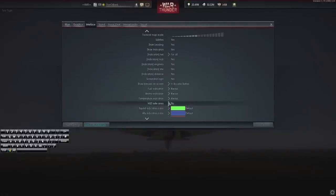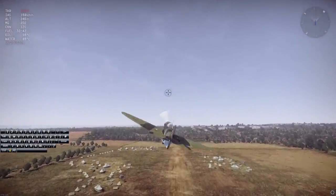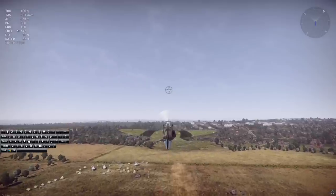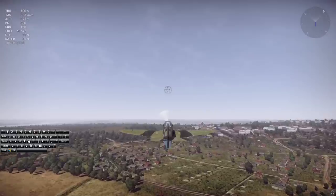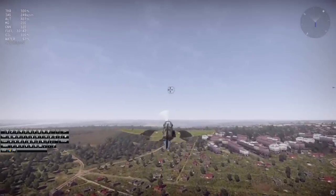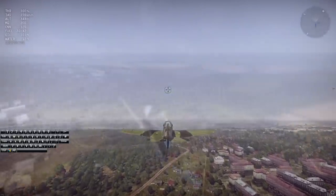Before we go out flying, in the interface you want to select fuel indication, ammo indication, and temperature indication to always be on. Once those are up you'll notice a lot of parameters in the top left, but it's not too much to worry about because in arcade you don't have to worry about oil and water too much unless you're constantly using WEP the entire match.